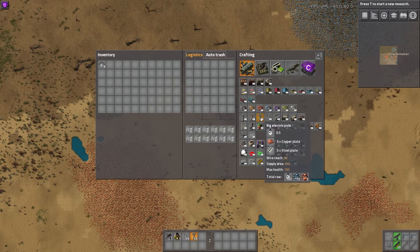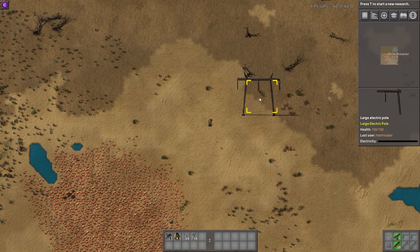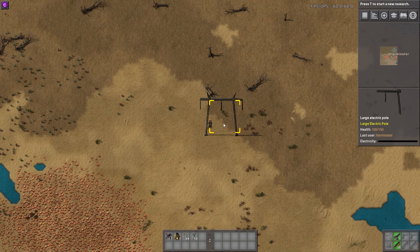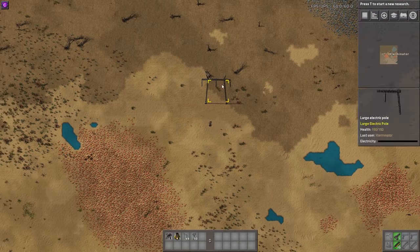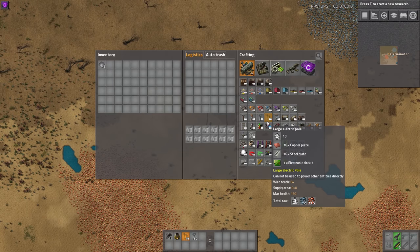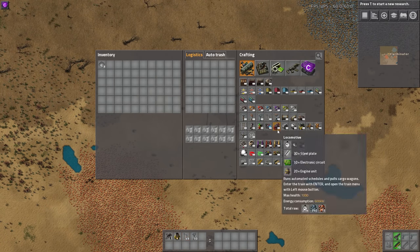Another thing to note is that the big power pole has a supply area, whereas this one does not. This cannot supply anything with electricity directly — it's just meant for spanning large distances. It is actually unlocked from the beginning of the game, which I find a little bit strange. That could potentially be changed; again, it's a super new mod.